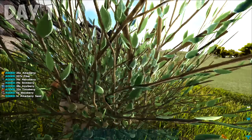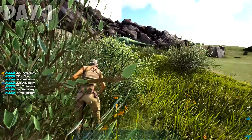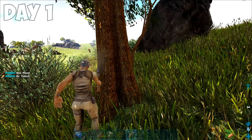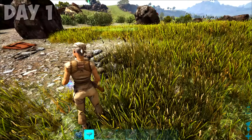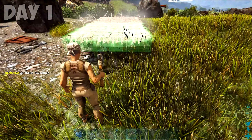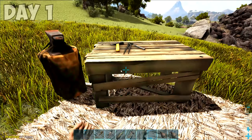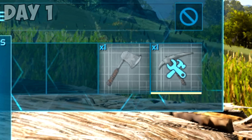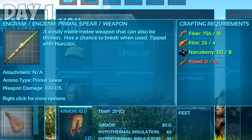So I did just that. We harvested basic resources — bushes for berries and fiber, trees for wood and thatch, metal nodes for metal. Then I made a thatch platform to hold it all. I crafted a forge to bake the metal ore into metal ingots, then made a smithy, and then I turned my metal into metal tools. Primal Fear also has some poison tip spears in it, and it would come in handy for later.